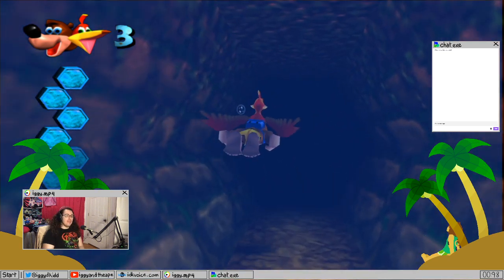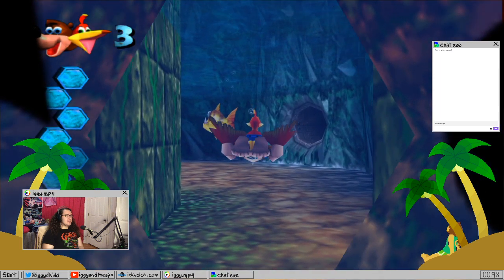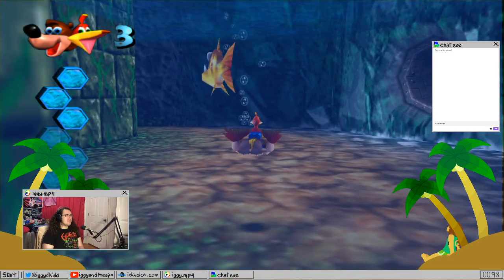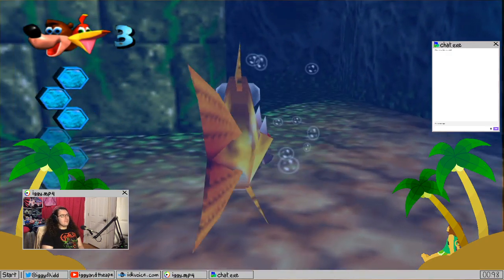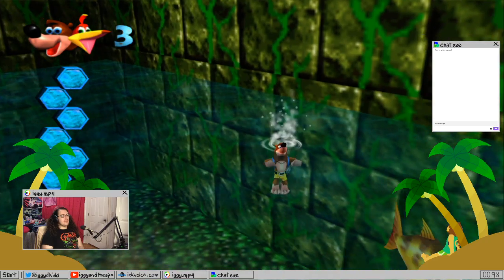Man, the air bar in this one is so low. You get an extension on it in the next game, and it's really easy to get used to that because in this one it's dropping so fast. There's a Mumbo Token — let me just get close to it.